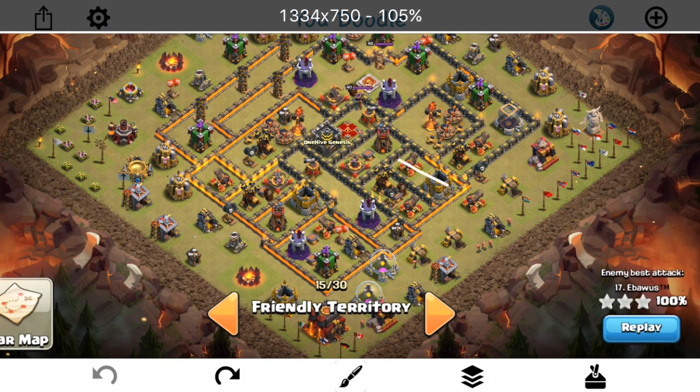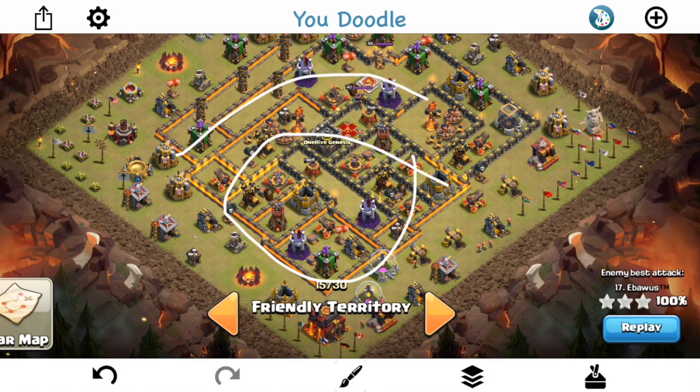That's why this part of the base looks different from the top. Now, it is susceptible to other things — it got tripled by Miners, which we're not going to show. It got wrecked pretty hard by Miners. But it's a work in progress. I think this is good to defend against a lot of what people are trying to use right now — Hogs, Balloons, especially Kill Squads using that Wall Wrecker.